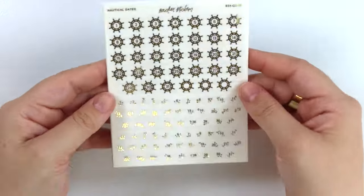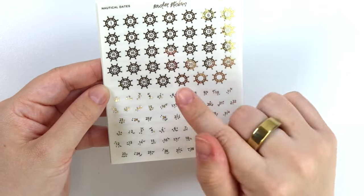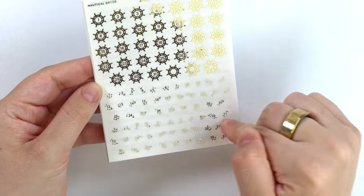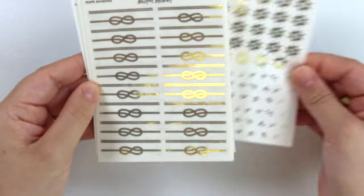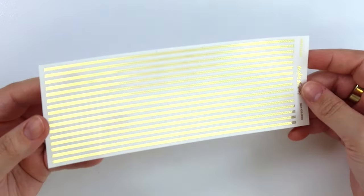Next we have our nautical dates. You get three different kinds: ship wheels, some anchor cluster dates, and then some little bird cluster dates. This is back to the beginning, but lastly we have some rope washi.